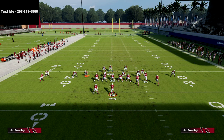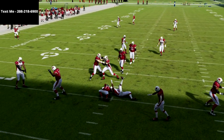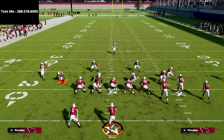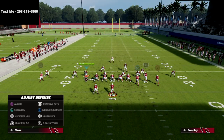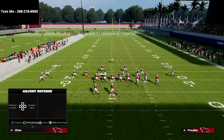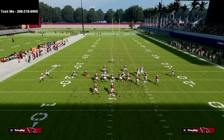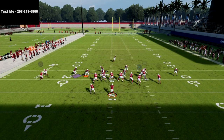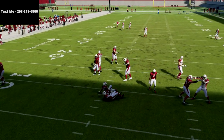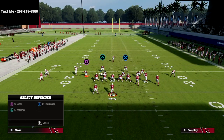If the blocked running back is still giving you problems, all you need to do is take Williams right here and man him up on the blocked running back, then user this guy. The setup is exactly the same except instead of using the first linebacker we're going to user Williams. As you can see, the running back freezes and you're able to get the pressure. This guy is technically a linebacker so you get linebacker adjustments on him, making us very flexible with manning him up out of gun bunch.